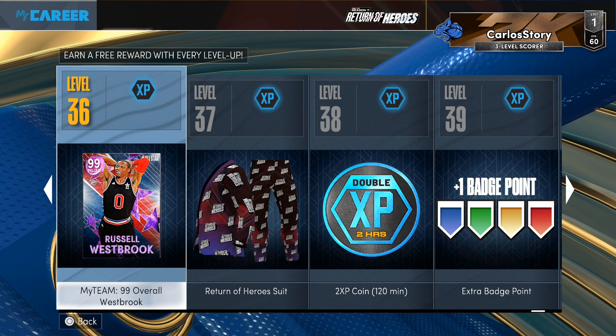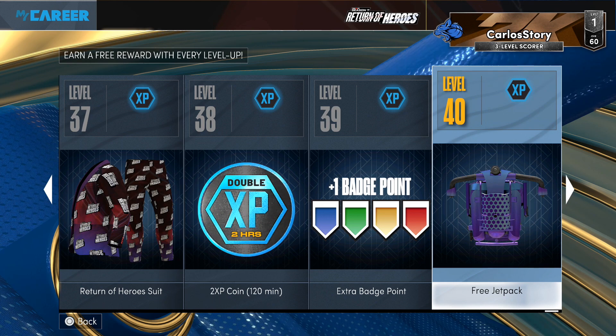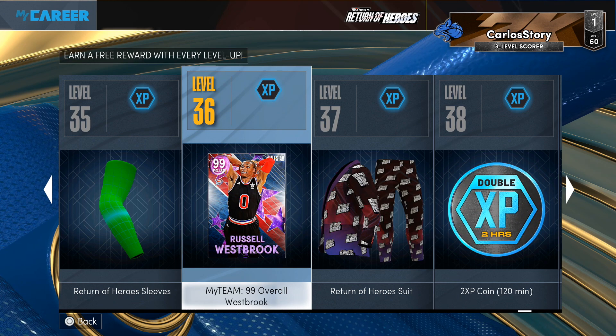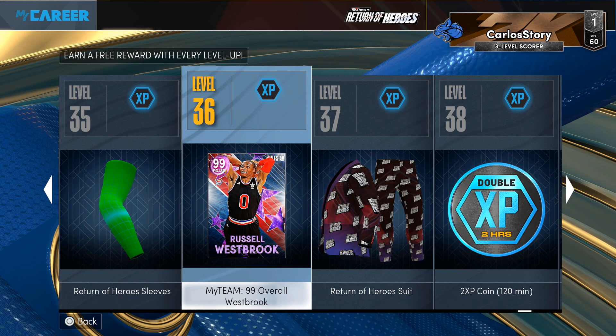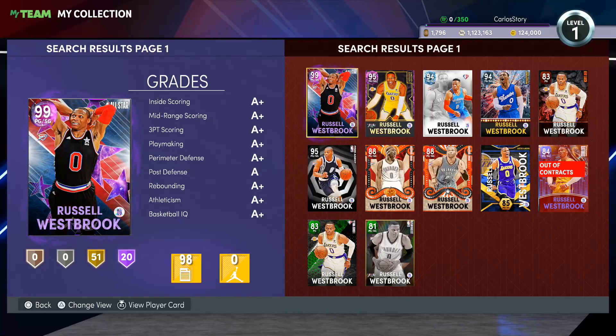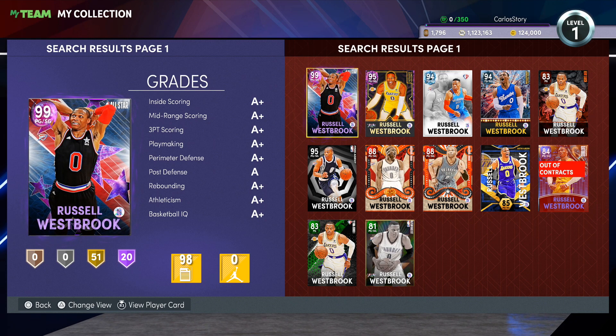It's going to be very interesting to see what happens with his price in the auction house. With people getting to level 40 in MyCareer, there's a jet pack available, so people are going to be going after that as well as the other rewards. If you already get to level 40 in Park too, you're going to walk away with the Dark Matter Russell Westbrook, the free pack, the tokens, and the draft ticket. If you don't play Park or MyCareer, that is definitely an option if you want to go after all the rewards.